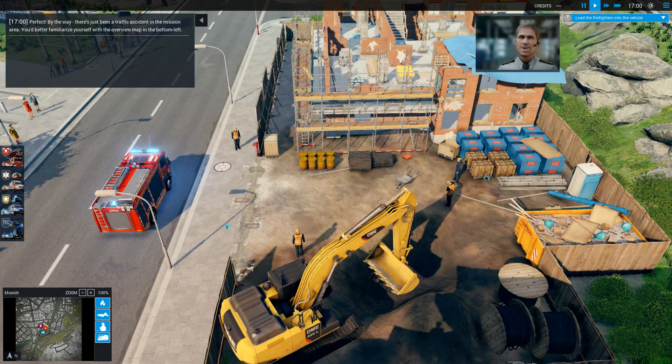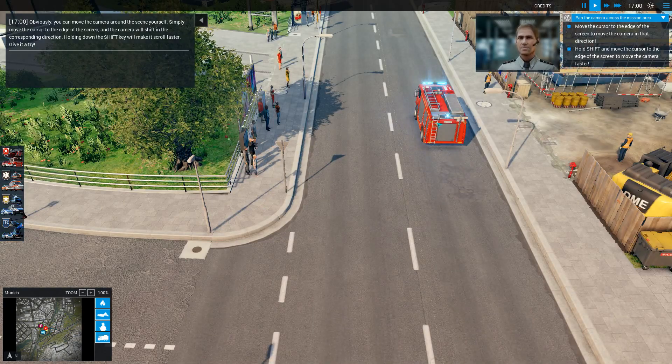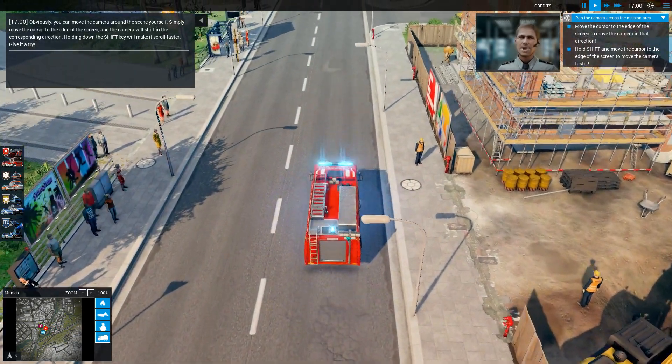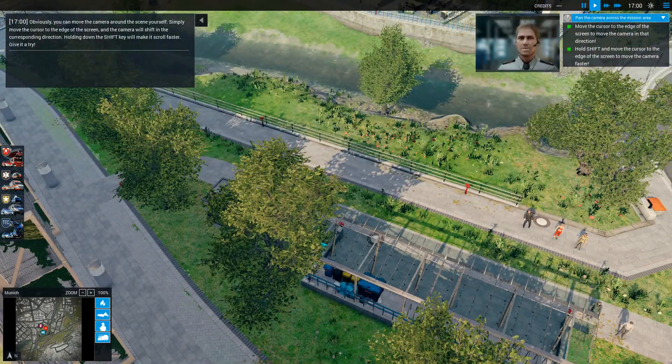There's just been a traffic accident in the mission area. Familiarize yourself with the overview map in the bottom left. Your heavy rescue vehicle and the scene of the accident are both shown on your map. You can move the camera around the scene by moving the cursor to the edge of the screen, and the camera will shift in the corresponding direction. Holding down the shift key will make it scroll faster.